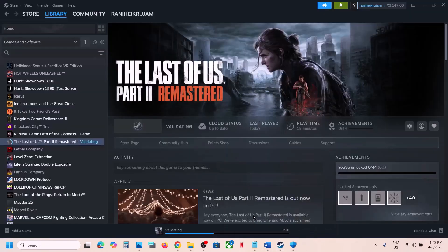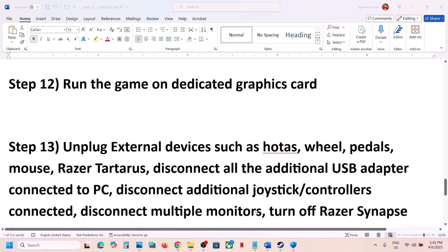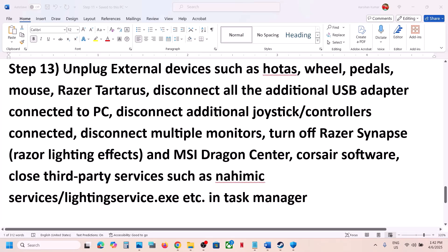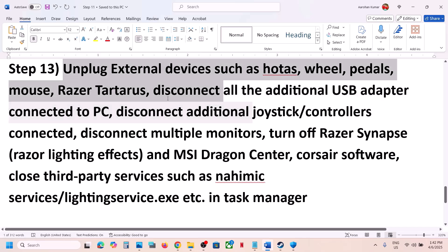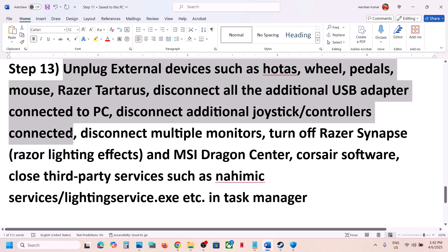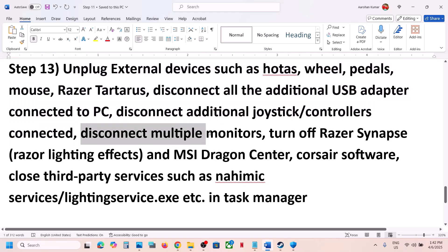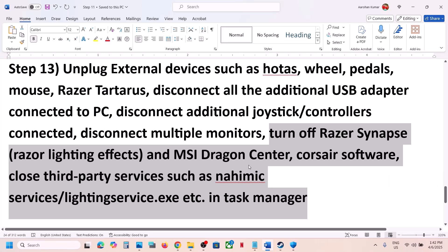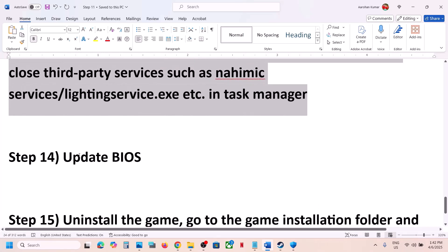Still not working? Unplug all external devices — HOTAS wheels, USB adapters, extra controllers, and multiple monitors. Try launching the game on a single monitor. Also close any third-party services or applications you're not using, then launch the game.